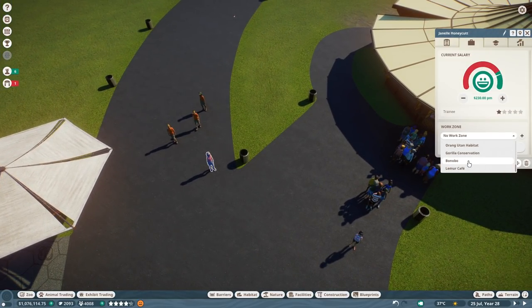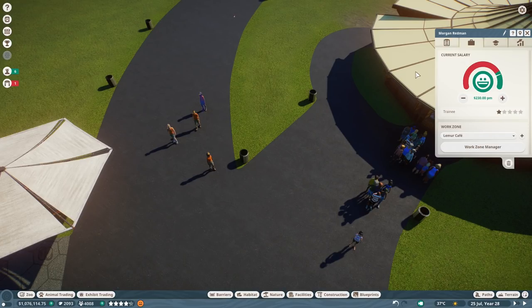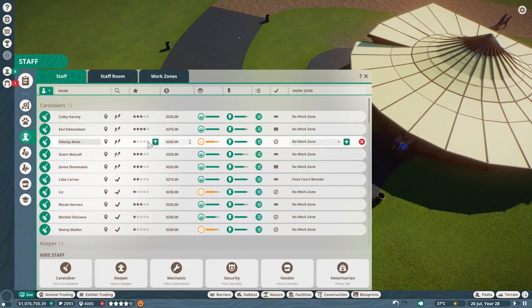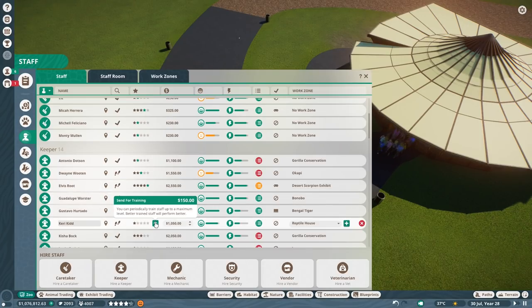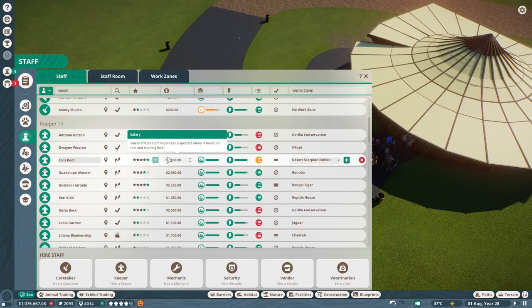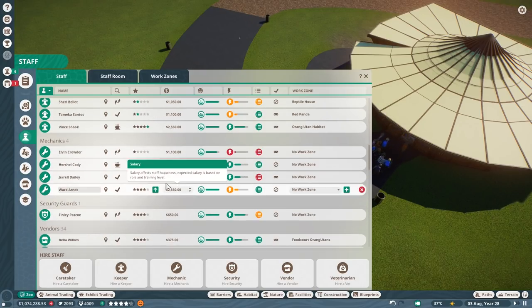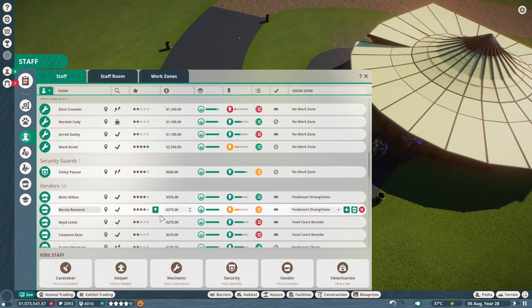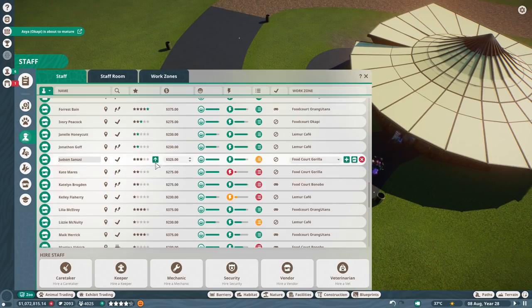The lemur cafe should get some unassigned staff - I have some vendors I can put in there. The ones that are not in a work zone yet will be assigned to the lemur cafe. We're also going to employ some more vendors and upgrade all of them. Looking at our people, caretakers are already quite nicely promoted, but keepers are the most important ones. We might also need to employ a second security guard soon.